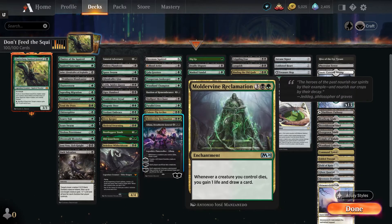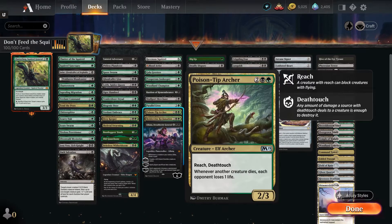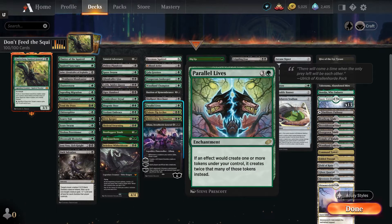Moldervine Reclamation — for three black green enchantment, whenever a creature you control dies, gain one life and draw a card. You're sacking creatures to Chatterfang a lot, so you're going to draw some cards off this. Poison-Tip Archer — for two black green, a 2/3 Elf Archer with reach and deathtouch that says whenever another creature dies, each opponent loses a life. As you're sacrificing things, you can start incrementally damaging opponents. Parallel Lives — for three and a green enchantment: if an effect would create one or more tokens under your control, it creates double that amount instead.